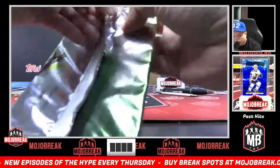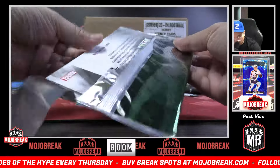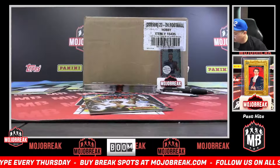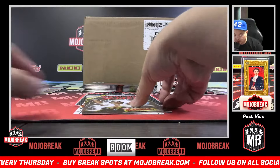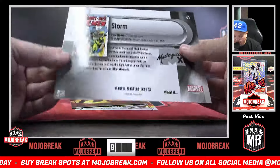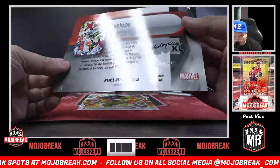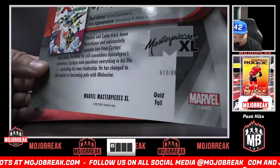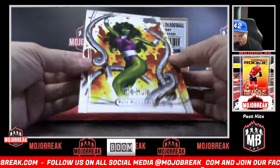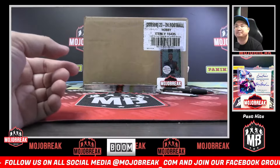Pack three for Jang. Giant Size X-Men of Storm — Storm cover. Gold foil Cyclops, 613 out of 999. She-Hulk base card. That'll be pack three for Jang.